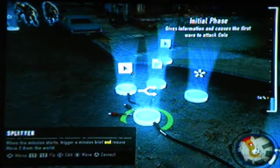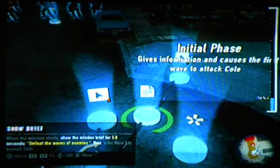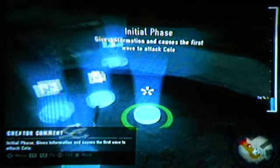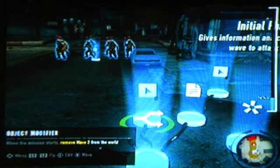Connecting from the splitter — and there are two portions hooked up to the splitter right here — are an object modifier and a script monitor, something of the sorts. We already know what these commentaries are. Initial phase gives information and causes the first wave to attack Cole. So for the splitter, when the mission starts, remove wave 2 from the world. So it's very logical.